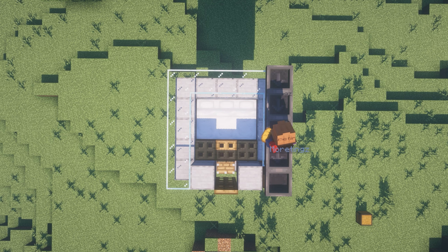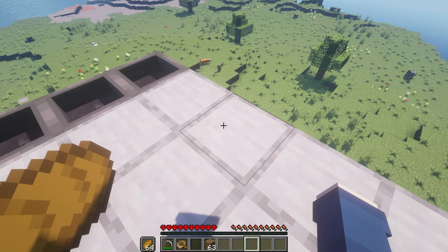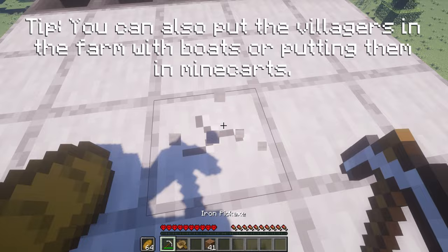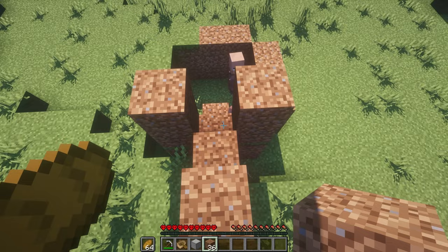Now comes the easy part of just filling it in. Once you're finished, you can use the boat and easily get down without taking any fall damage. The boat's also there in case a villager gets out and you need to trap them again. What I'm going to do right now is build up a little staircase for the villagers to go up and jump into the beds. What I like to do is add walls on the side and then add a staircase there.